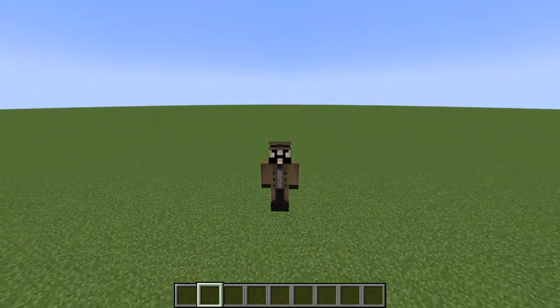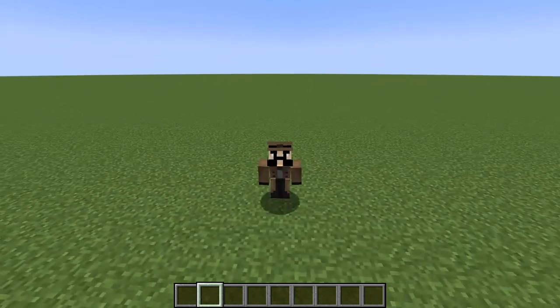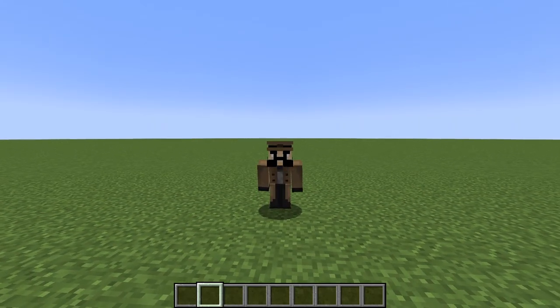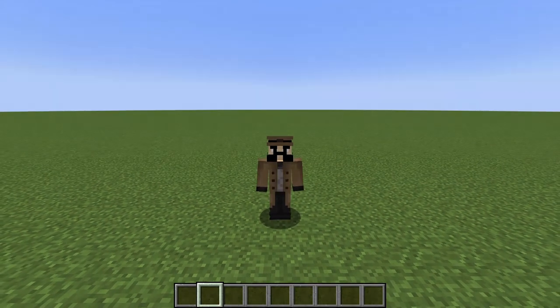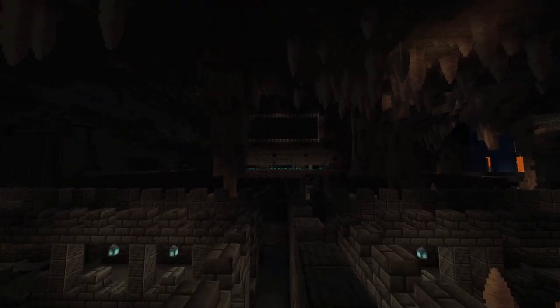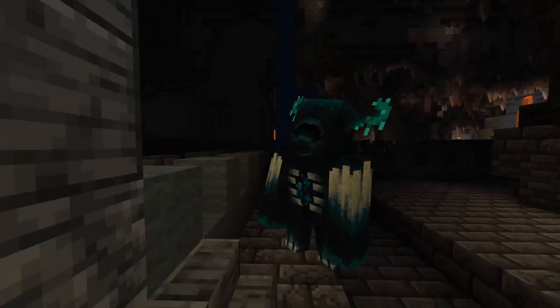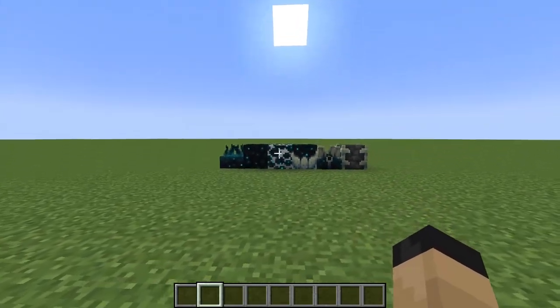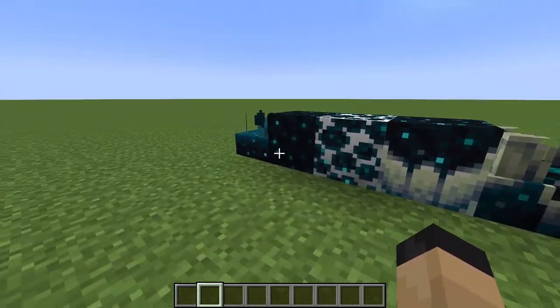Hello everyone, my name is Sad Milkman and welcome to another Snapshot Exploration video where we will be taking another look at the Deep Dark Experimental Snapshot which released last week. And as many of you know, this snapshot came with a lot of very cool features like the ancient cities and the Warden. But today I want to take a closer look at the blocks added in this snapshot because there are a good few blocks here.